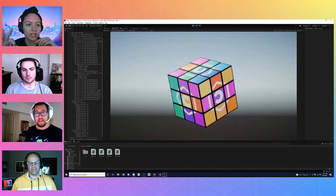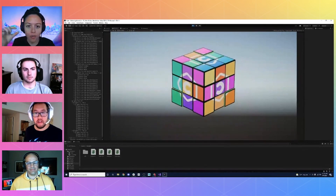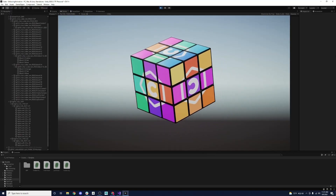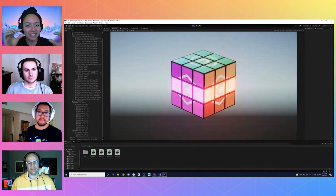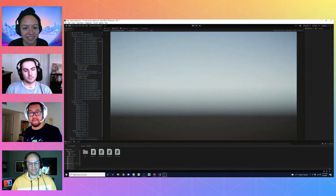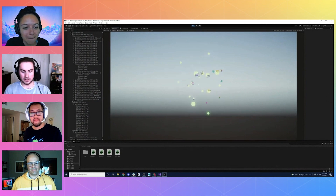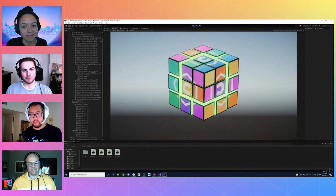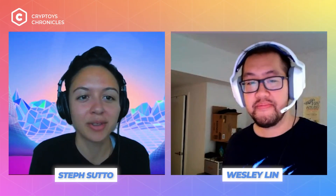Going back to the lit-up cube — every single one of those individual squares, you had to work on and decide when they were going to light up and sync that up. When I first saw that cube, I was like, 'Whoa' — everything is so intentional. It's incredible what the whole team was able to put together. Harry worked on that animation and it's gorgeous, really high-fidelity stuff. That's your CryptToy's unboxing cube — it's trying to make it seem like there's something in there trying to burst out.